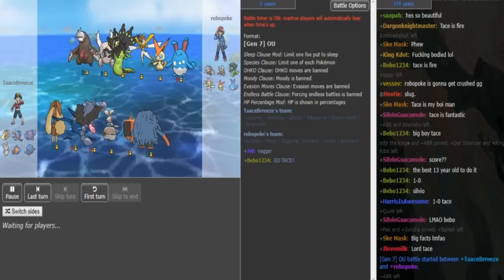Looking at team preview, Robopoke has brought another HO team with Excadrill, Mega Pincer, probably DD Zygarde. I'm going to say SD Kartana as opposed to Scarf. That means the Victini is probably Scarf and the Azumarill is probably Belly Drum, although it could also be that Whirlpool set that we've been seeing to get rid of more fat things.